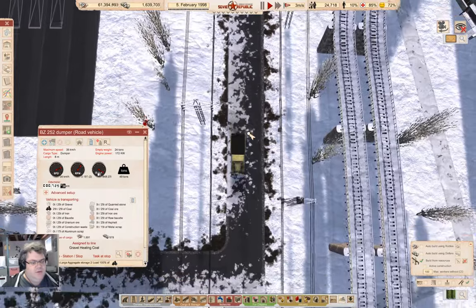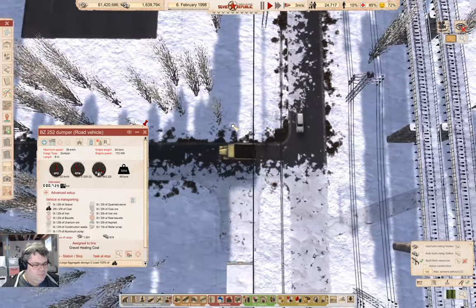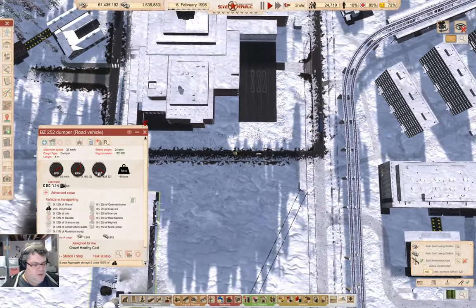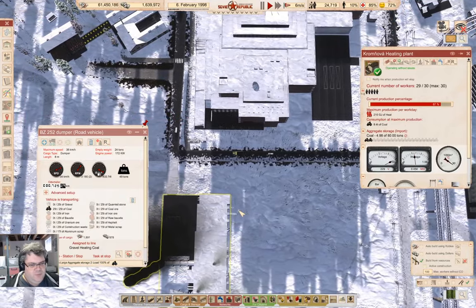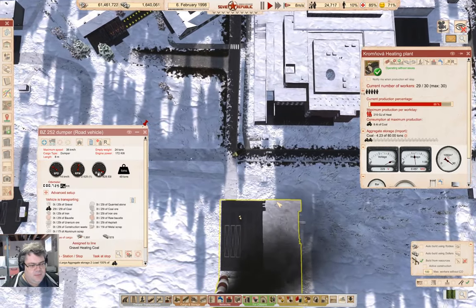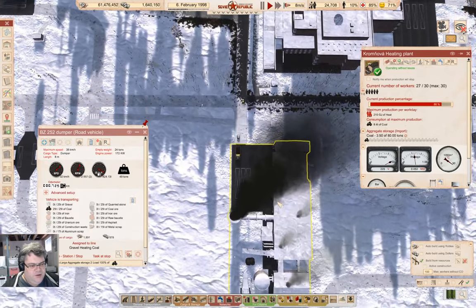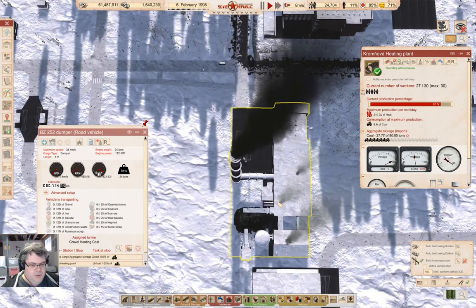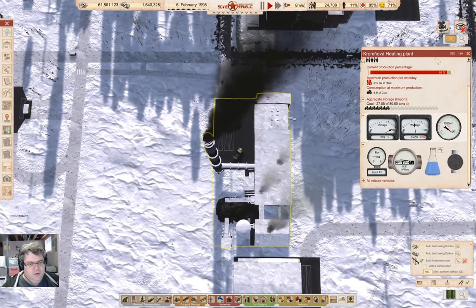Happiness is too low. This is the heating plant with five lumps of coal left. We're going to roll in here and drop off 25 lumps of coal. Yep, we dropped off 25 lumps of coal.